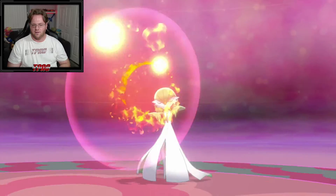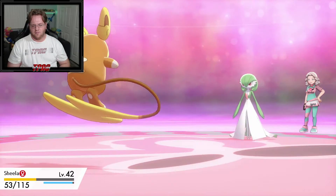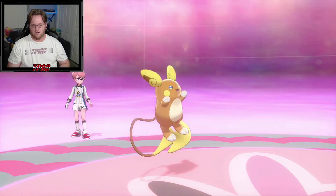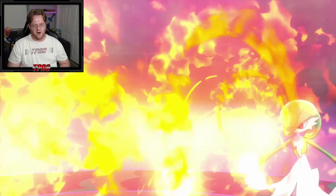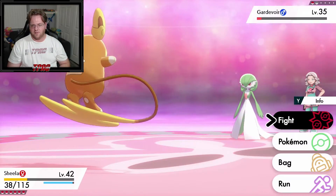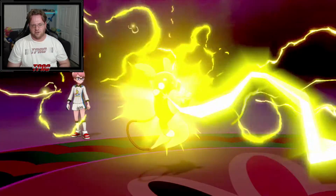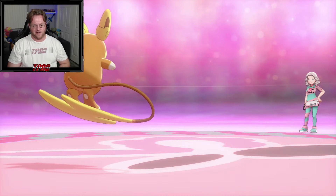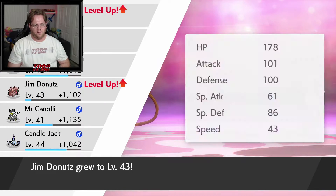Paralyzed again! I'll just use Thunderbolt — I missed the fire button on the special attack stuff. Whatever, it's dead. More electricity — shock therapy! The therapy worked. And Jim Donuts is level 43 too — awesome.